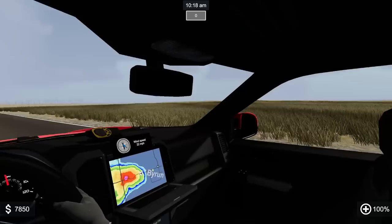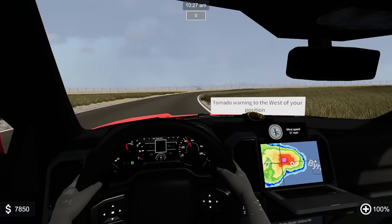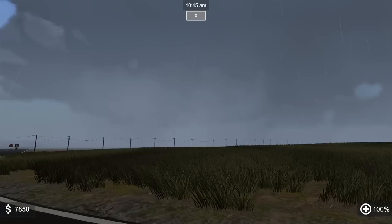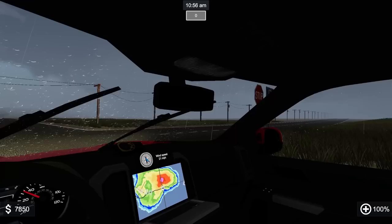We should be heading right into the thick of it. There's a hell core in the middle of the tornado, and we're probably about to get the truck beat up really bad. I've got some probes in the back. It's getting dark — let's pull over and check what we're dealing with. Definitely some ominous-looking clouds. No funnels right now, but there's a dip right in front of us. Let's turn on our lights and beacons.